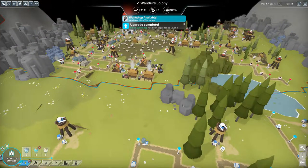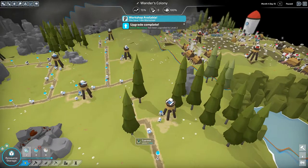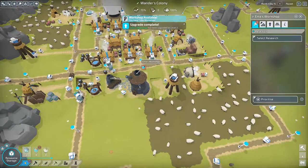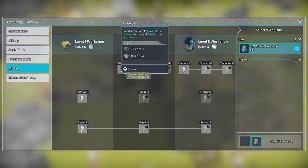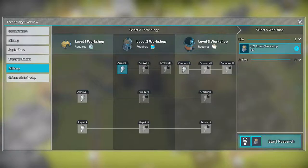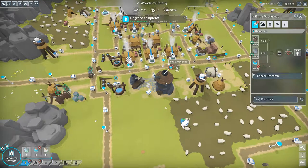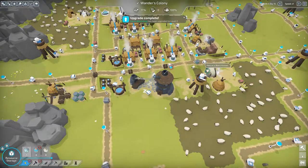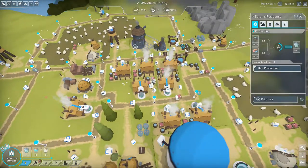I'm hoping we'll be able to proceed towards their colony ship — we have to take out their colony ship to win this mission. Right now we are upgrading our workshop, which just finished. Now we have to get arrows one, and we can do that. Let's start the research. That needs level two energy — stone and logs — but we only have level one energy right now.